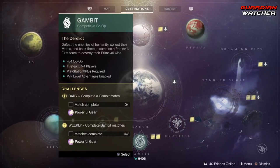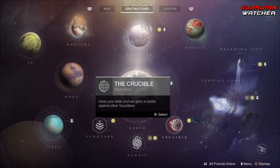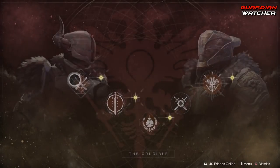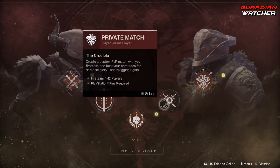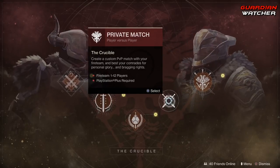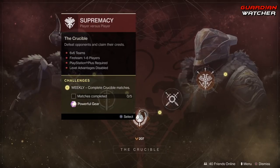Coming down to Gambit, we need to complete one Gambit match as well as complete three Gambit matches — so technically just go ahead and complete three. For Crucible, we need to complete five Crucible matches, and you can do that in any mode except the private match. Supremacy is the weekly game mode.